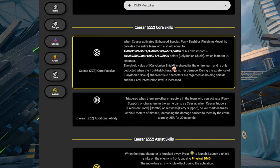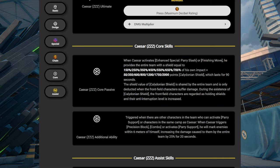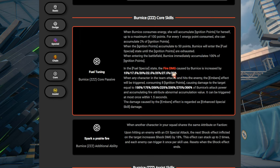For her core, we have to look at the max multiplier. For Caesar's core, you get 700% of your own impact — that's your max core level — for a max 2,000 point shield. For Bernice, it's 30% fire damage at max core level, and 300% of Bernice's attack at max core level as well. You just want to max it out, but at core level 1 you're looking at 150 for Bernice and 150/50 for Caesar.